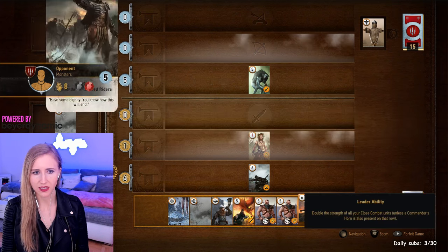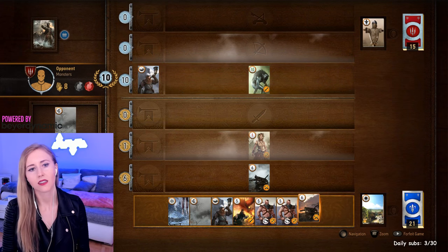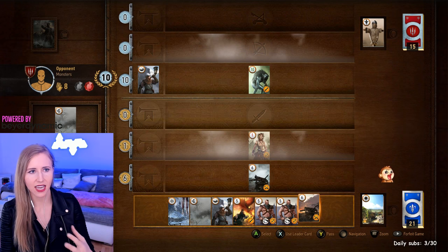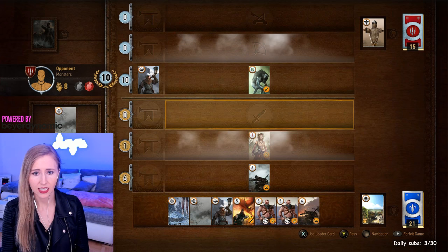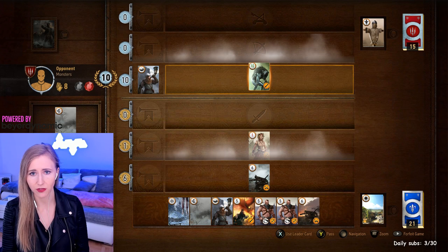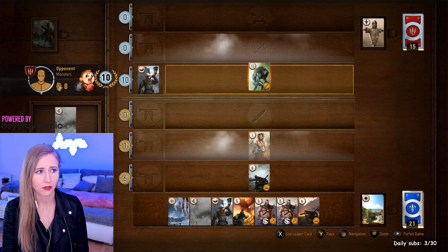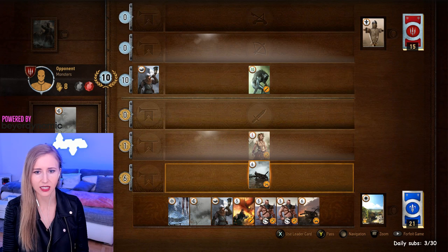I hope he doesn't have rain. He's using his leader. His leader has basically the same ability as mine but for the melee role — it strengthens the attack damage of the melee card multiplied by two, twice the attack damage. Mine is strengthening the ballistas.